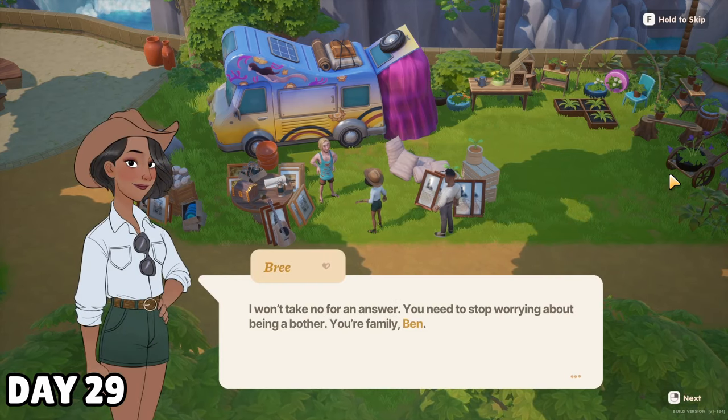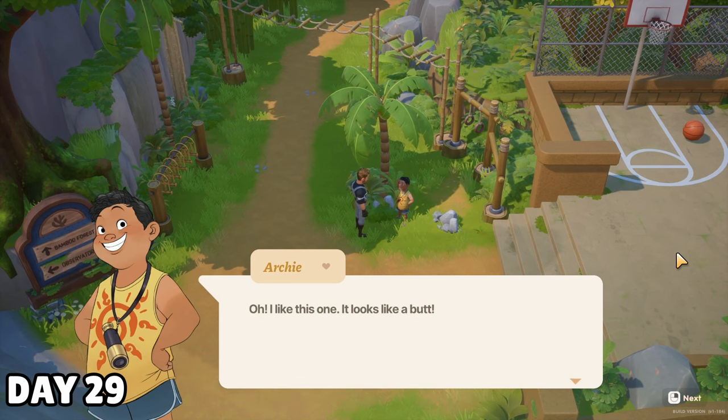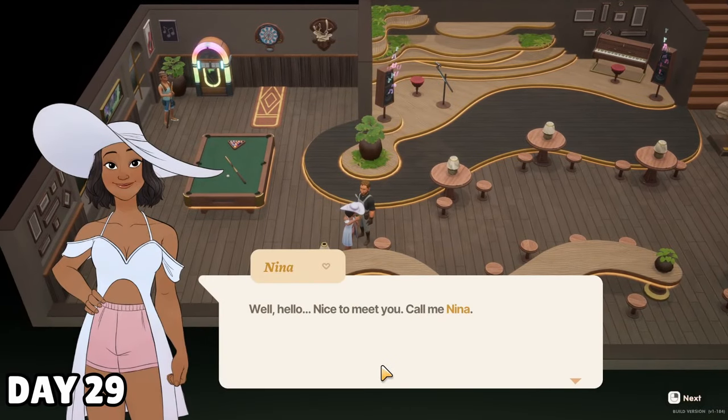I saw Ben being forced into a Resident Evil 7-style dinner party by Bree and Luke, helped Archie find a rock that looked like a butt, and met Nina, who only visits in summer. I'm not sure I would ever marry someone just because of their hat, but I'm not saying I won't do that.